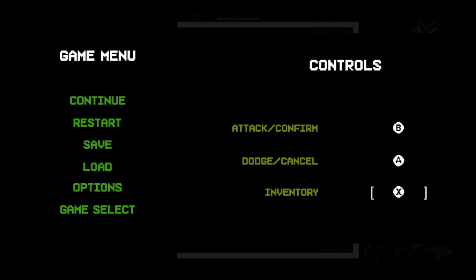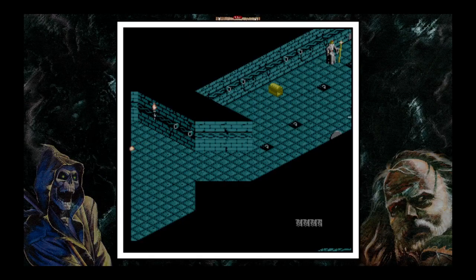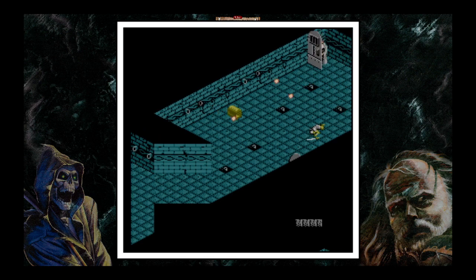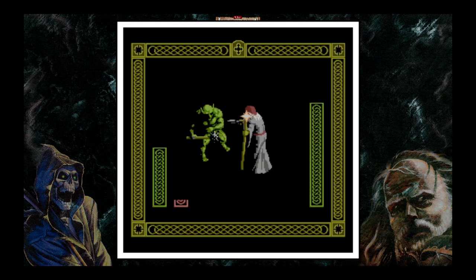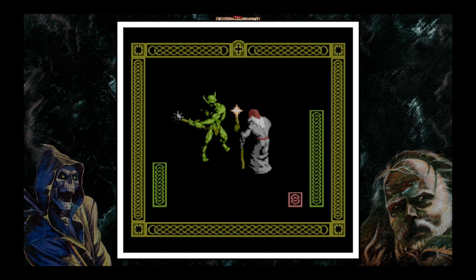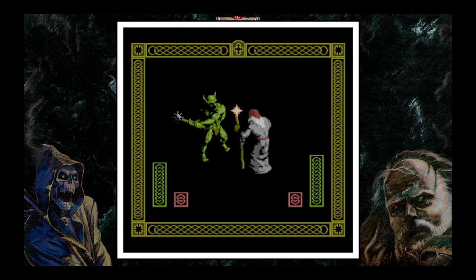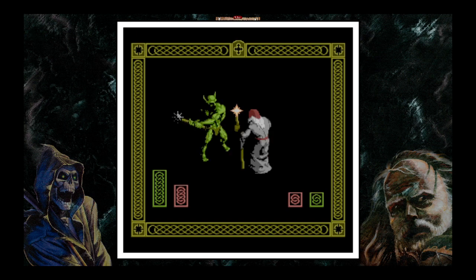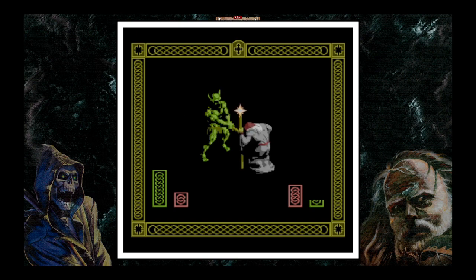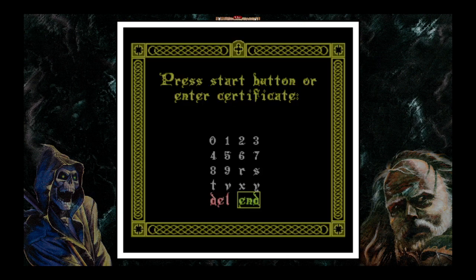I'd prefer to remap — A as dodge, X as inventory. I keep dying. I'm trying to figure out how to play the game, to be fair. Dying again. That's because I'm still learning the controls.